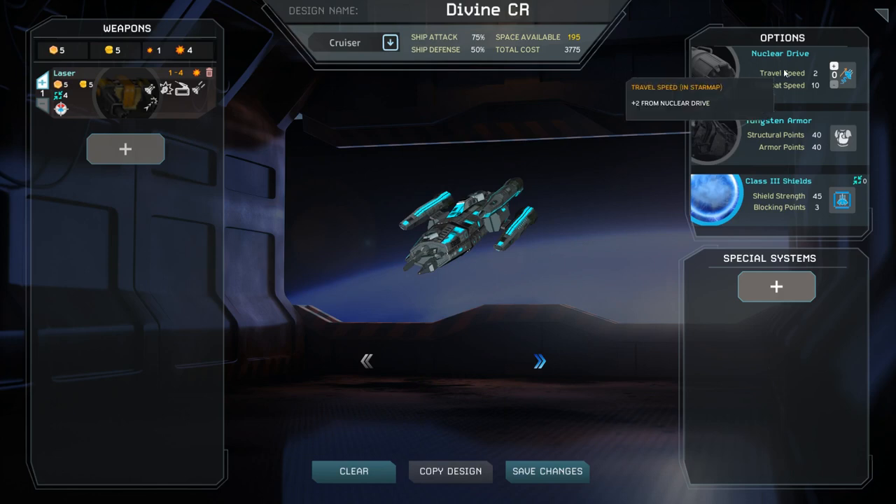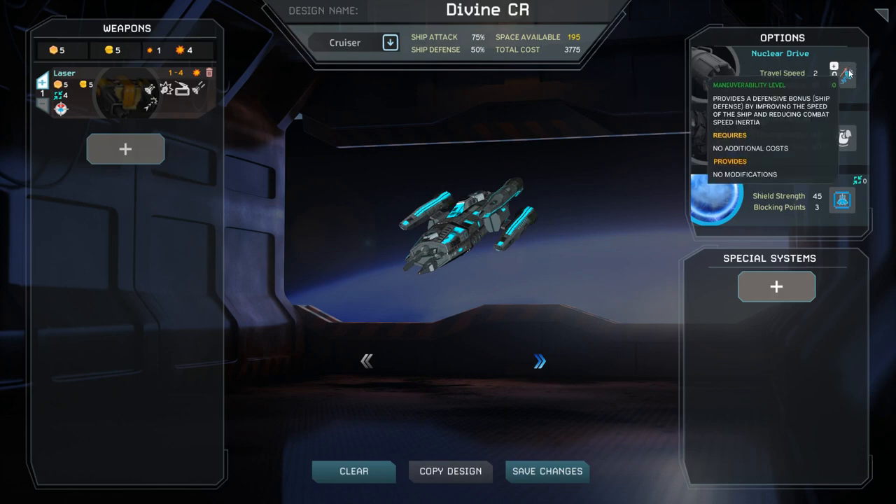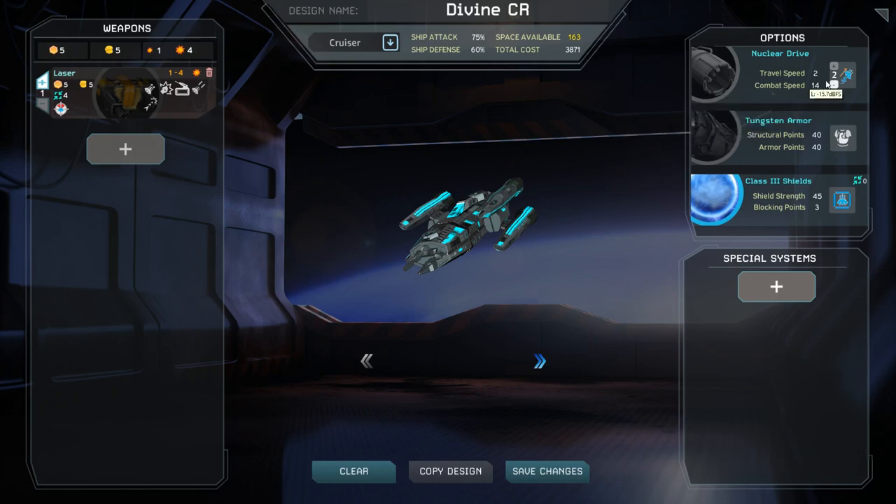Engines do not take any space on your ships unless you choose to increase your maneuverability level. The amount you can increase is dependent on your ship class. Titan class ships cannot increase their maneuverability. Also, unlike all other ship modifications, your engines will be automatically upgraded across all your fleets whenever a new engine is researched. This does not require your ships to be refit.